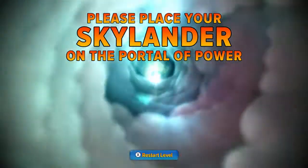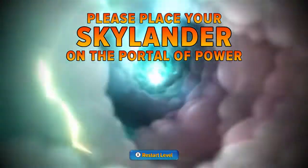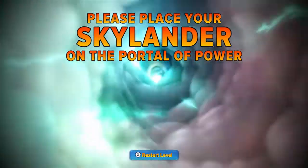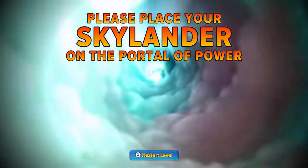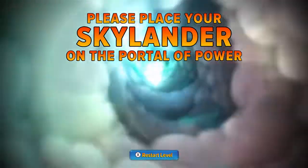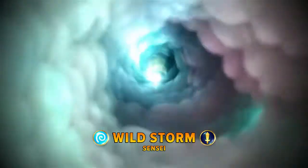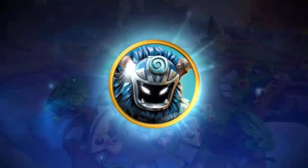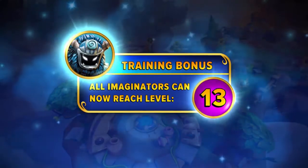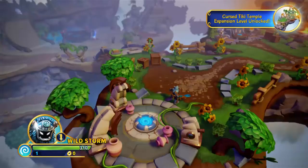Hey there guys, portalmaster9351 here, and in this video we are going to be once again continuing our let's play of Skylanders Imaginators, picking up right where we left off with the Cursed Tiki Temple adventure pack. I actually have not yet placed Wild Storm on the portal of power, so I'm going to get to see what it looks like. Without further ado, let's go ahead and drop Wild Storm on here. We get the level bonus — we're actually now up to level 48 — and the Cursed Tiki Temple expansion is unlocked.